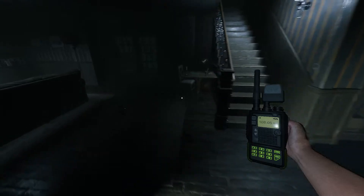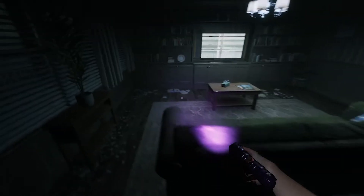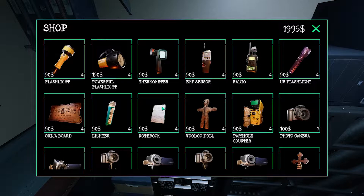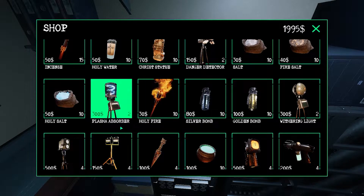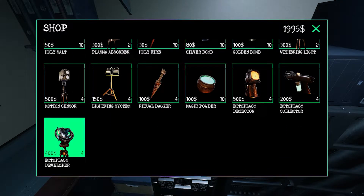There are new items we have to use. I can't see any stains straight away. On normal mode we won't drop items if we get kidnapped. You've got the ectoplasm developer — wait, that's the collector. I don't know what the developer is. I didn't actually go to the training room, I just jumped straight into a game.